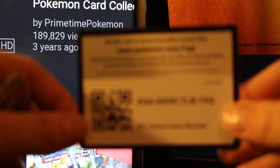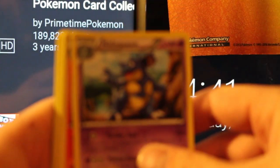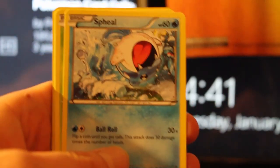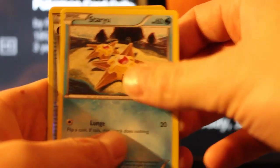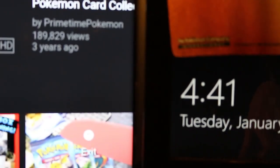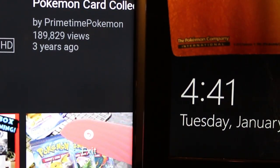I just realized I'm giving a shoutout to Primetime Pokemon in this video in the background — it just happened to be on one of my monitors. So we got a Nidoqueen, Makecargo, Kakuna, Rhyhorn, Sveal, Lotad, Bidoof, Staryu, Gardevoir Spirit Link, and a Diggersby. More garbage, but that's okay.